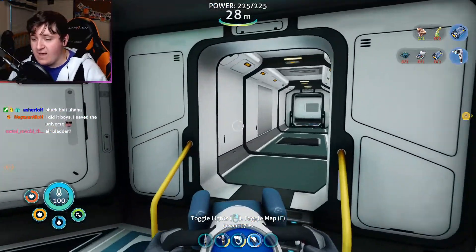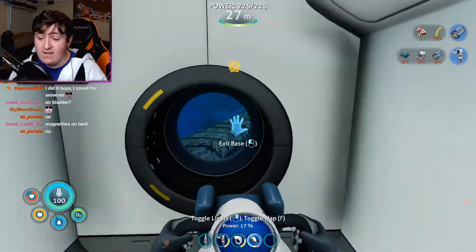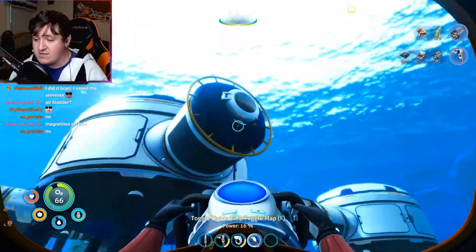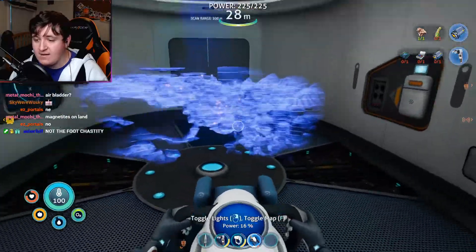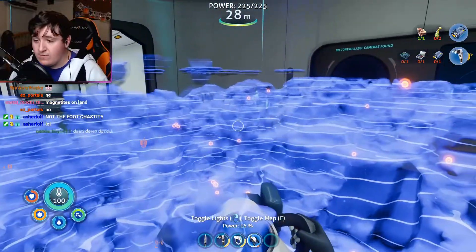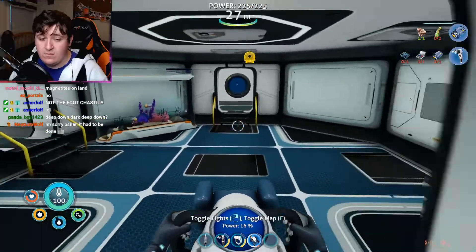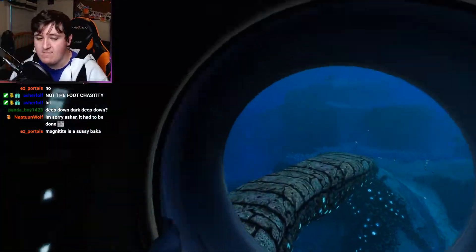Once I'm set on materials, I'm gonna deck out this place — it's gonna be really comfy and really nice. Magnetite's on land? Really? I always knew it was deep in this game, like deep deep. Let me check the map again. There are a bunch of fragments in that direction too. I do want magnetite though — thank you for telling me. I think that's where I'm going next.